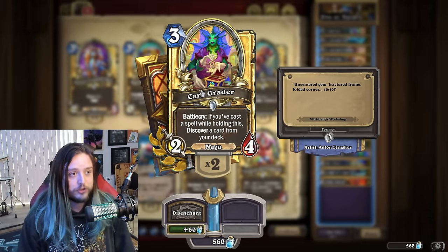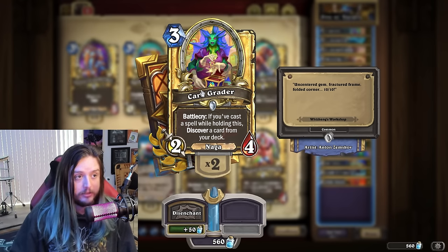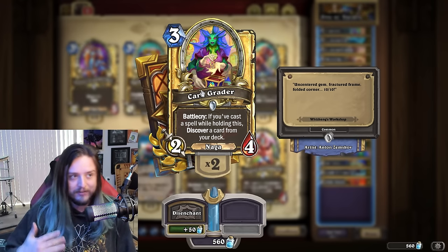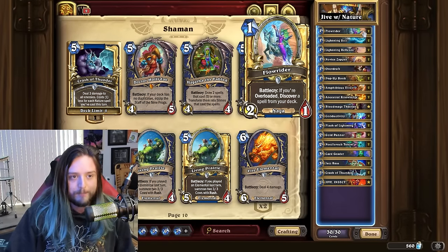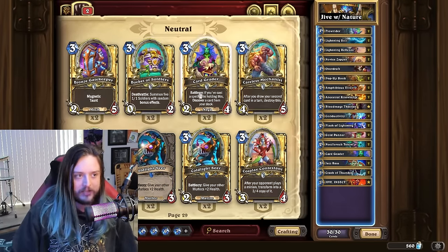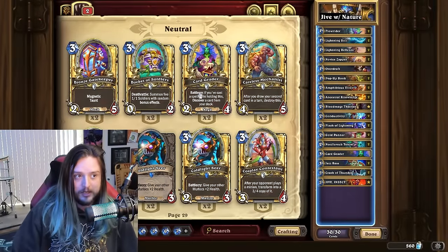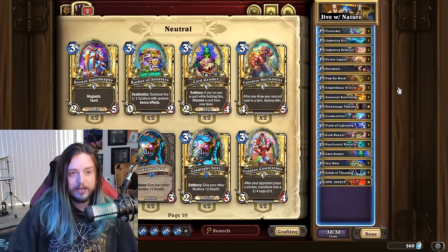Card Grader is surprisingly better than I originally gave it credit. I thought it'd be the first card you'd throw out, and honestly it is for the other Nature Shaman build. But having it as a one-of to discover a key combo piece — maybe a Zapper if I really need spell damage — has some usefulness, since it can discover any card in your deck, not just spells or minions.